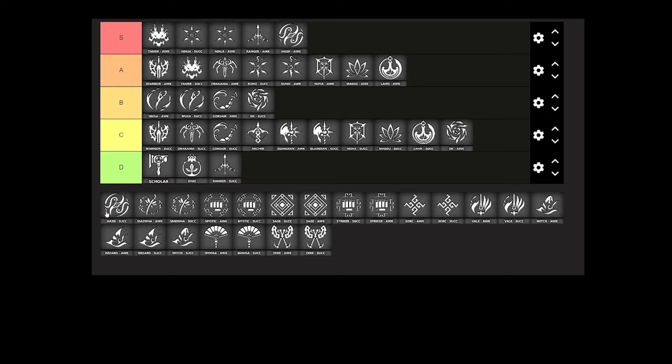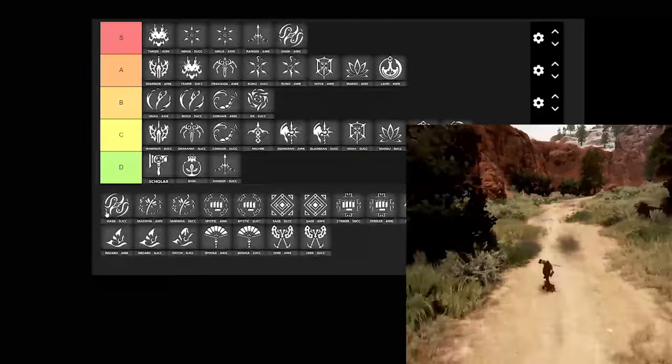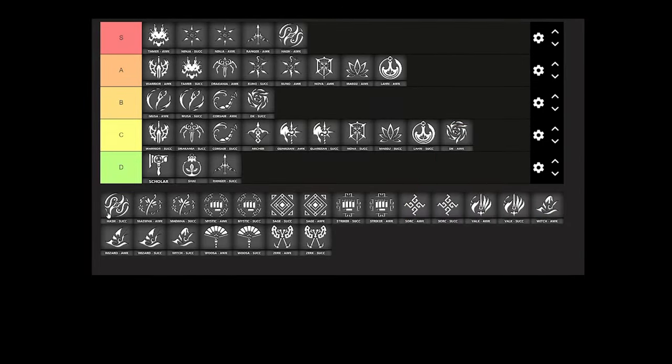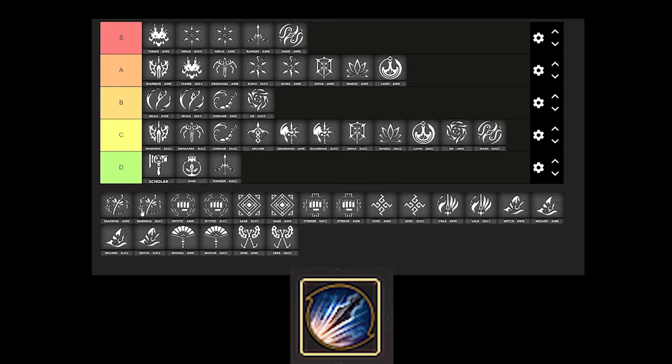Awakened Hash has extremely good movement, very protected engages, and is essentially permanently in super armor. They do have a shadow step that is unprotected towards the end, but any good Hash won't use that against you since that is basically your only opening. This is simply not going to be a good fight for you — you can try to grab during longer super armor abilities from them, but they can easily retaliate with a CC. You can try to constantly be moving away from them while chipping away at their health. Succession Hash is very different — it's still a dangerous matchup but they don't have the same amount of protection pressure, nor do they have a grab, making super armor trading with whale abilities very valuable here. Applying slow with Shift+Q is very valuable against both Succession and Awakening Hash.